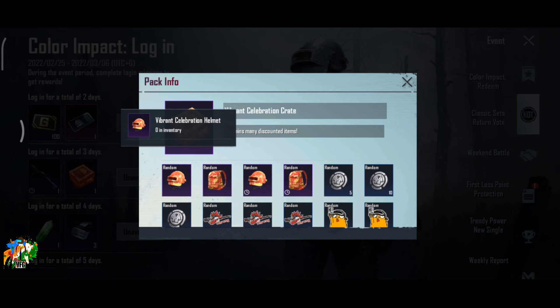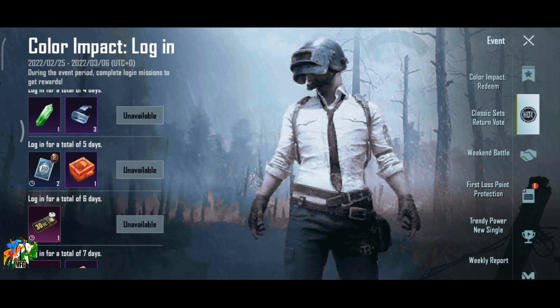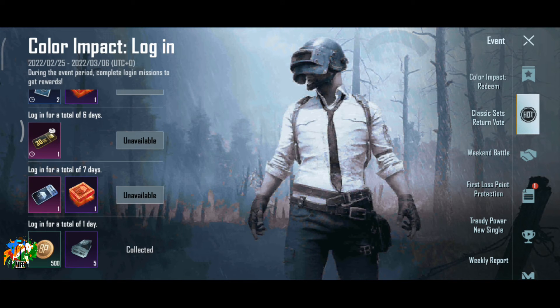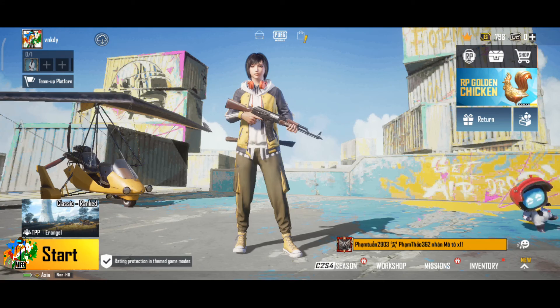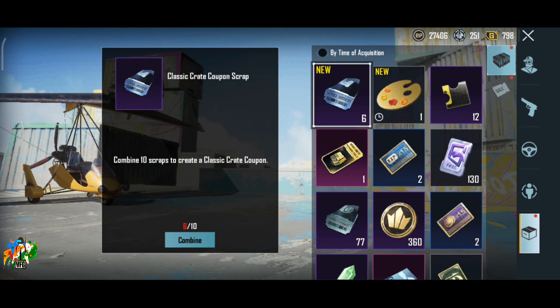Fourth day you have a loot pack, fifth day you have a loot pack. You have a helmet and backpack skin, a DPA. So you can collect multiple rewards through the login system.